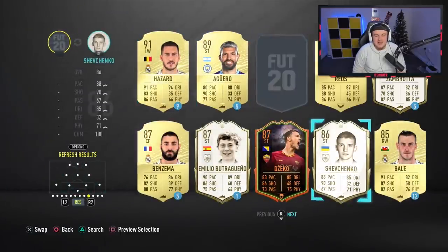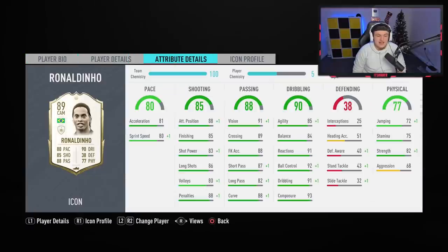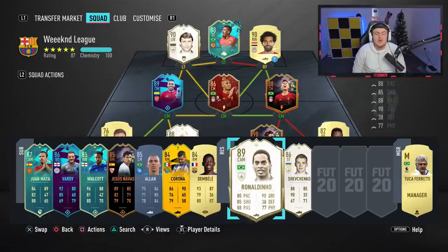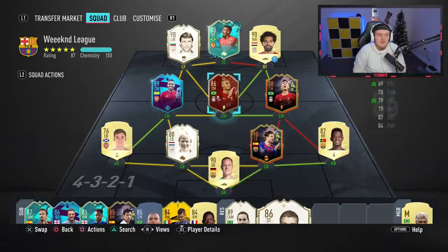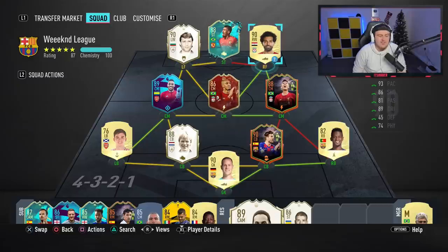We have got Ronaldinho and Shevchenko as our two icons — I think that is really, really good. This card is unreal. Ronaldinho is a fantastic player in this game — I am so glad we got him. Shevchenko is also a really good card. Ronaldinho will definitely get in my team. I think I'll probably sell Firmino and bring in Ronaldinho. I am so happy — relieved more than anything, because that could have been a terrible card. But I'm glad it went well. It works perfectly, as we're going with a lot of Brazilians in this team.